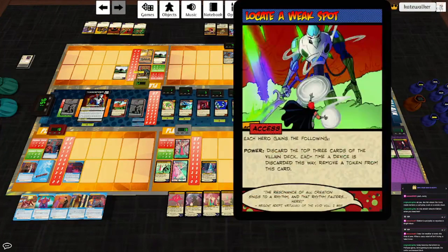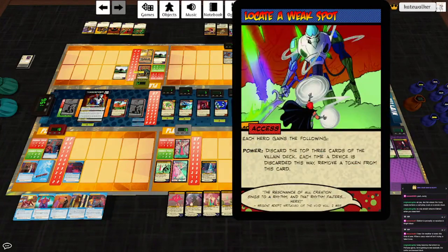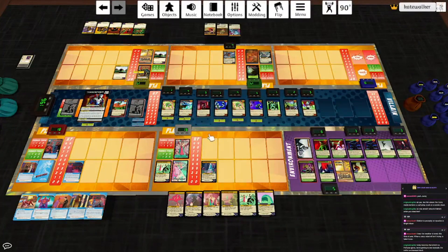The Terraform plays Locate a Weak Spot. Each hero gains the following: discard the top three cards of the villain deck — each time a device is discarded this way, remove a token from this card. That one's a lot easier to do than Hack the Mainframe.